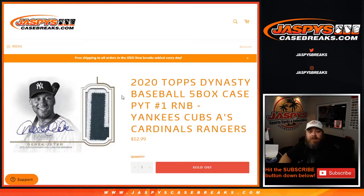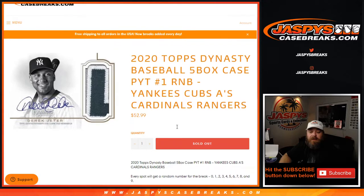Hi everybody, Sean with JaspysCaseBreaks.com here doing 2020 Topps Dynasty Baseball 5 Box Case Pick Your Team Number 1 Random Number Block randomizer for the Yankees, Cubs, A's, Cardinals, and Rangers.